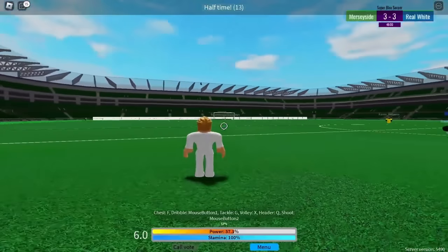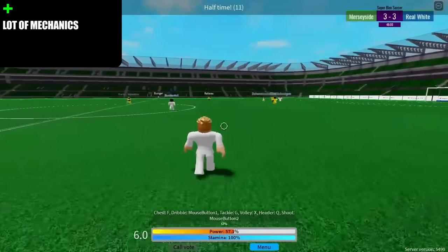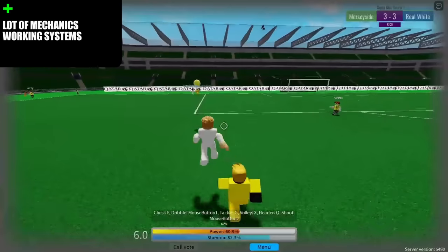Super Black Soccer. It's a game with a lot of mechanics — you can curve the ball, you have a lot of dribbles, you have chest control, headers, and so on. There are working fouls, free kicks, penalties, and corner kicks.